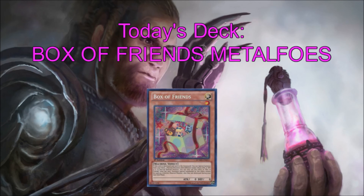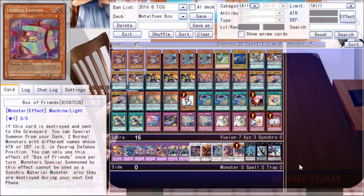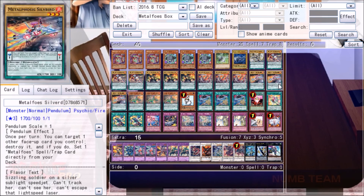We've jammed Box of Friends into a Metaphose shell and we're going to see what happens. Let's jump into deck edit and I'll show you what I'm playing. This is the list we settled on. Right off the bat you can see there's some stuff in here that'll land you straight on the naughty list, so I'll give you an overview of what I want the deck to do followed by a card-by-card breakdown.